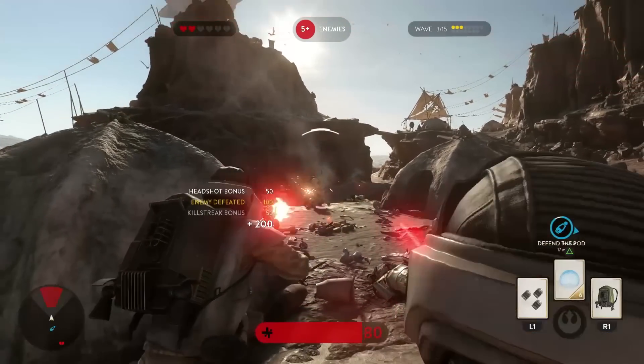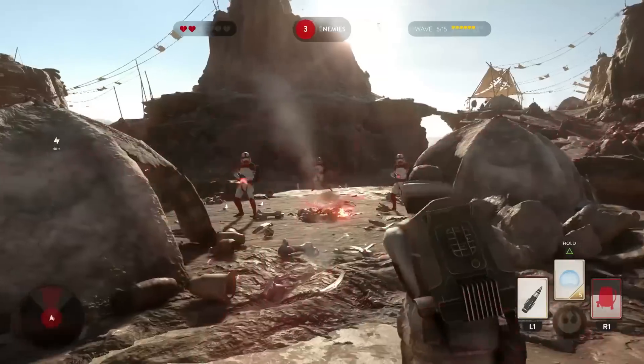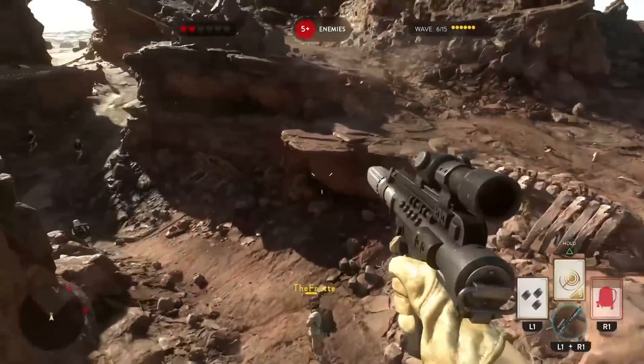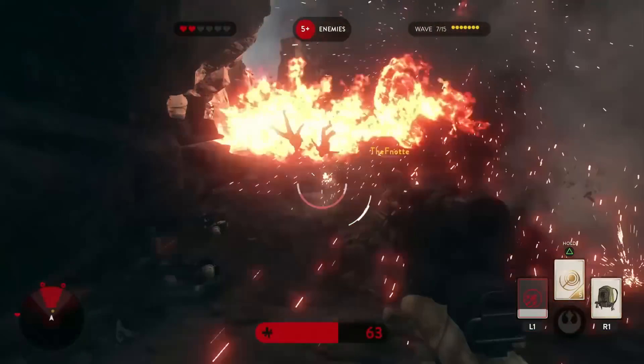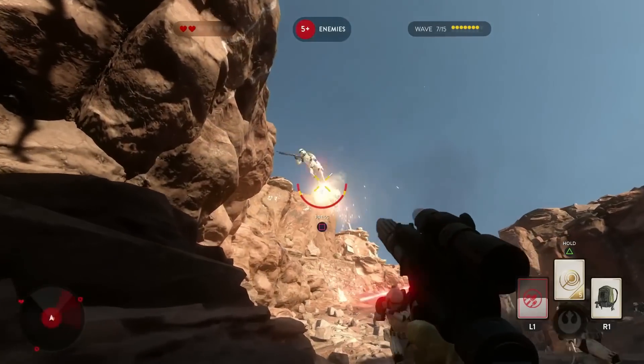On a random side note - once you get the tokens for the aircraft, you press R1 and L1, or the bumpers, to activate it. You sort of jump into the aircraft mid-flight - you don't jump into it like in Battlefield. It's already flying and you fly around. It's a lot of fun.